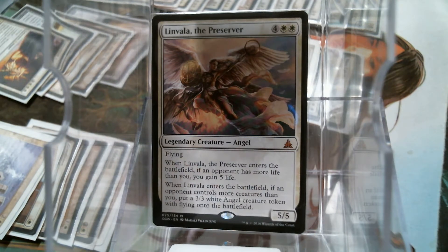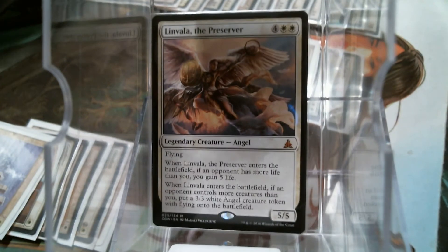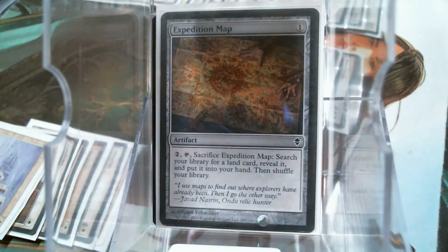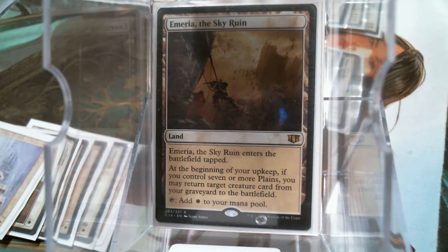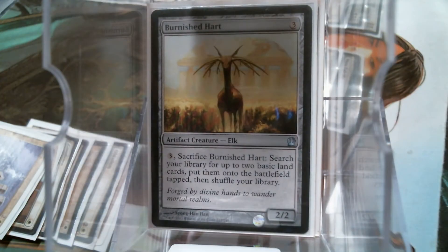I want to start off with some of my absolute favorite interactions in this game, and they're in white. You get your Expedition Map — yes, Expedition Map typically goes and gets Valakut, Urborg, Maze of Ith, or the Cradle — but in this deck we're going to go get Emeria of the Sky Ruin. It's really cool when you can get the map back and get that free landfall until you find your Burnished Hart to work with your Sun Titan, so you can double landfall every turn and ramp up.